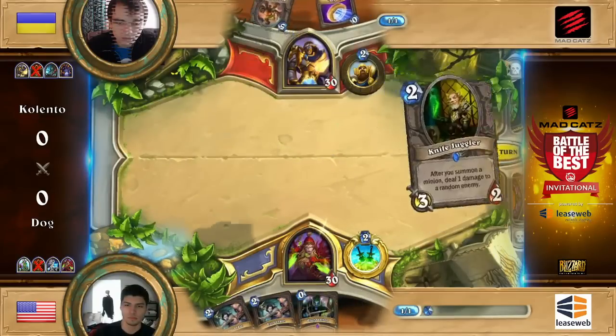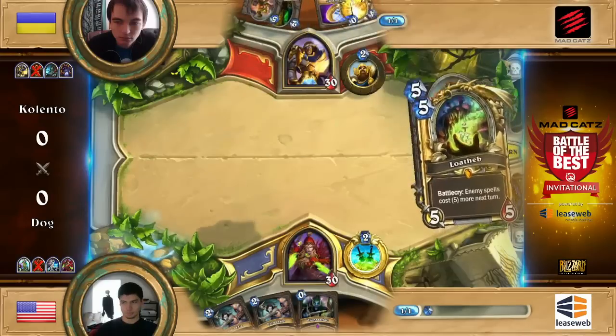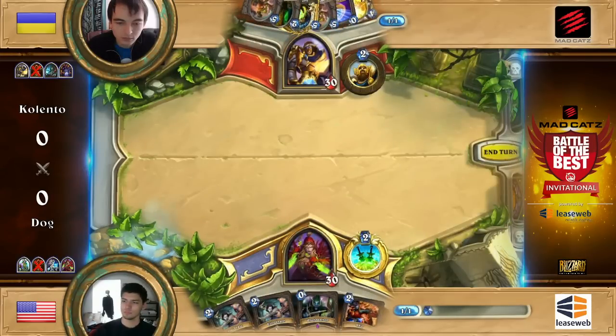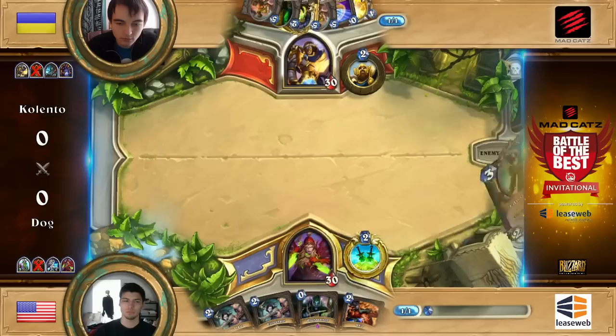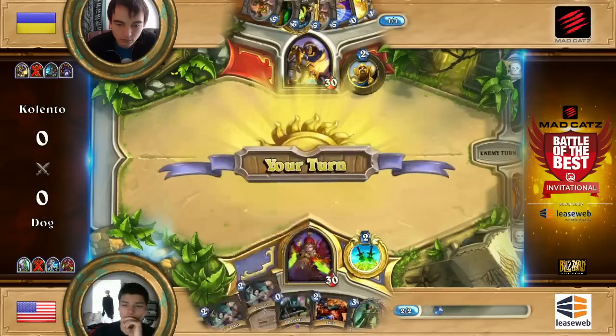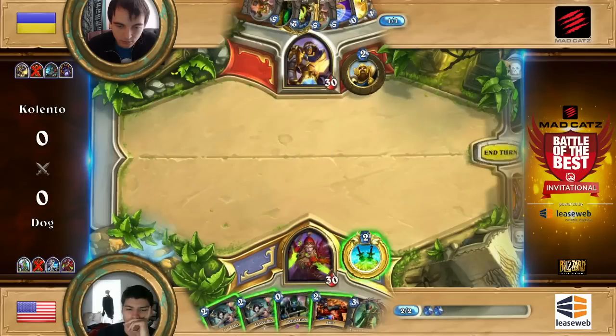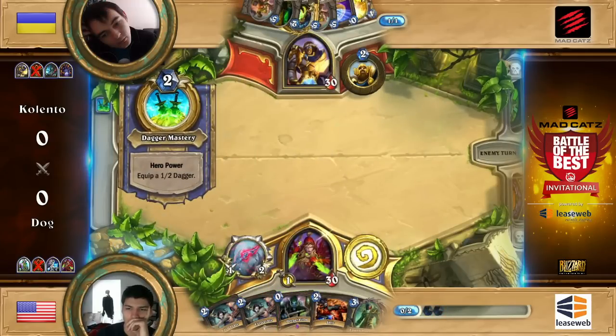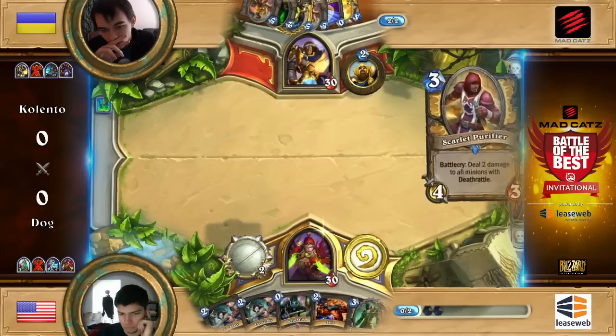So Dog playing something that looks like a Miracle Rogue throws back his entire hand. Kalento playing Acolyte of Pain or Knife Juggler, so we can expect some Muster for Battle in this matchup. Paladin coming back in strength since that card has been added to their roster. Dog, not on the coin, has Preparation, Eviscerate, double Eviscerate in his starting hand — not exactly the type of hand you want to start with. But now that he picked up Edwin Van Cleef, it's not that bad.